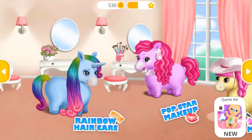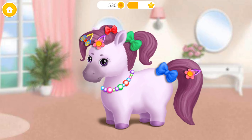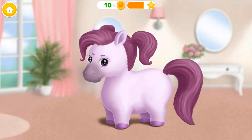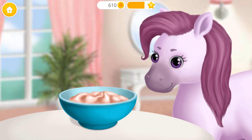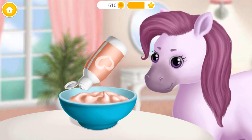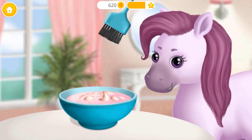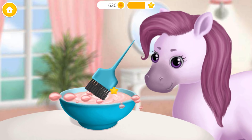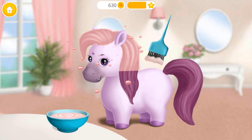Welcome to the hair salon! Hi! My name is Zoe! I would like to look like a zebra! Take off my accessories, please! First, we need to prepare the hair dye! Now add the developer! Mix everything together! Great! Now apply it to my hair!